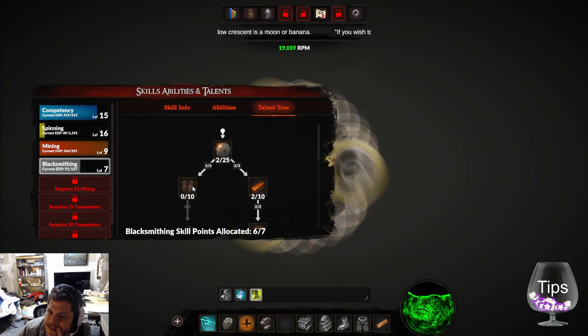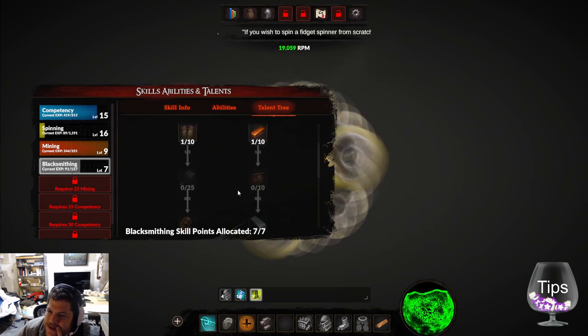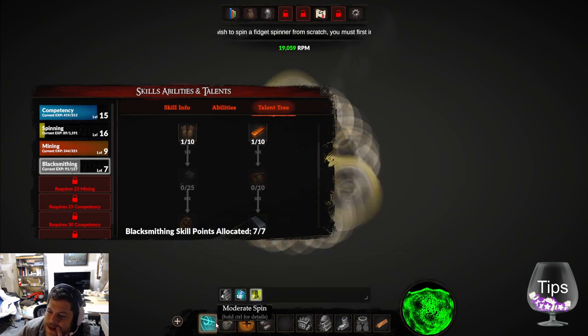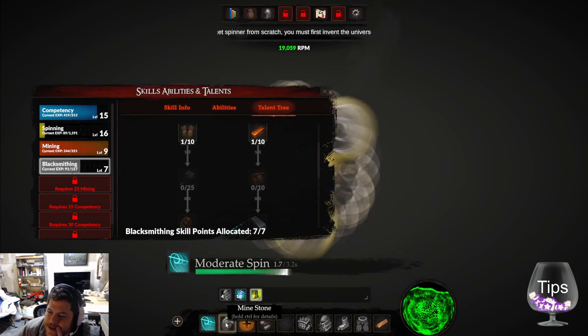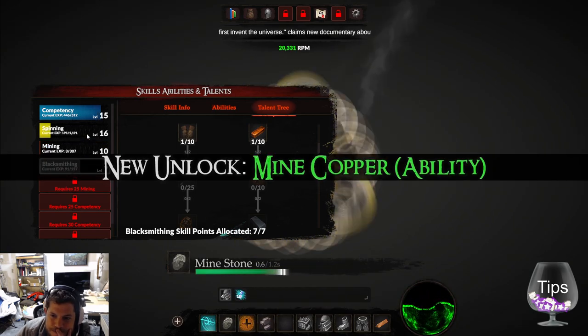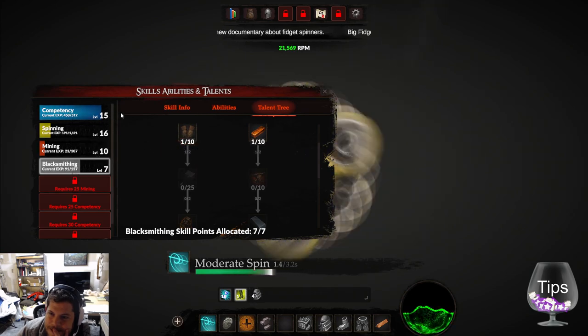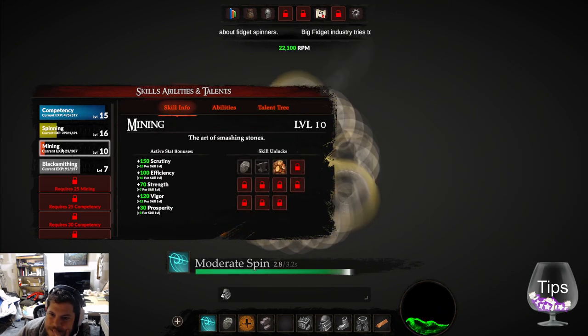'Smelt it and dealt it — nice.' I'm just going to try to get one point in each talent to spread my perks and get some extra bonuses rolling. Unlocked copper mining — I think that'll be really good, because then I can make some copper bars.